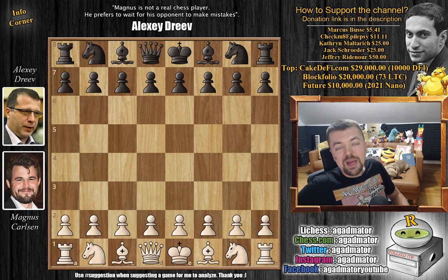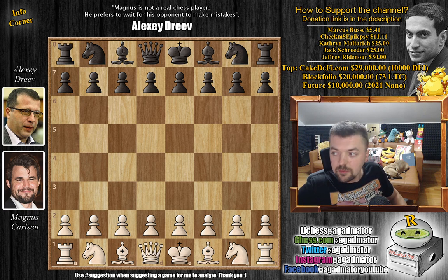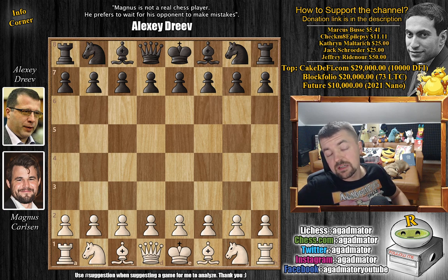Hello everyone and welcome to the World Rapid and Blitz Championship. We're first going to have 3 days of Rapid and then 2 days of Blitz. Unlike previous years, we're not going to have 15 rounds of Rapid — we're actually going to have 13 rounds. It takes place from the 26th to 28th of December. The prize fund is $350,000 with first place being $60,000.